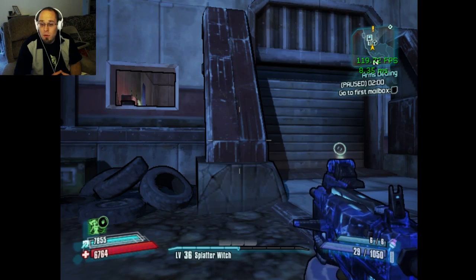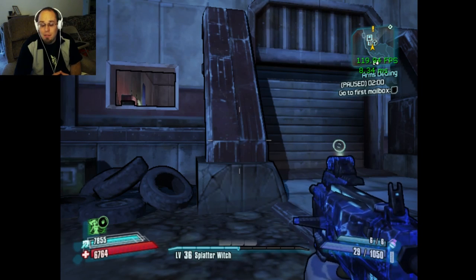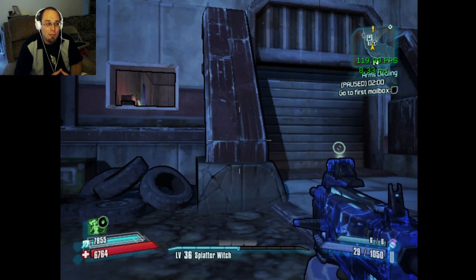Here's Borderlands 2 at super low resolution, and you'll notice we're getting a frame rate of about 120 frames per second, which is extremely high.